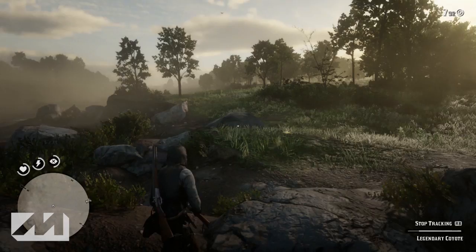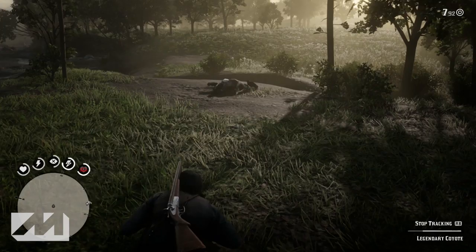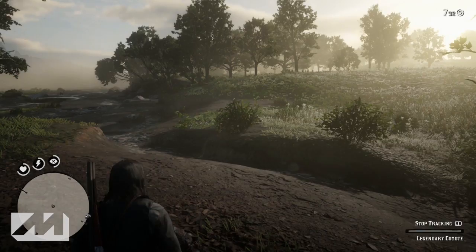Once you inspect that second clue, to find the third clue you're going to want to head east only around 30 yards. This one is actually extremely easy to find because it's a giant sheep carcass — a giant carcass right there, you can't miss it. It's a giant dead animal right in the middle of nowhere, so you're going to want to head over to that and inspect it. Once you inspect that sheep carcass, you're actually going to get a fourth clue.